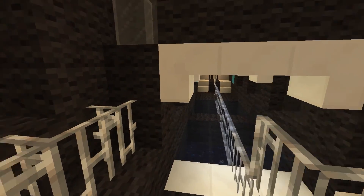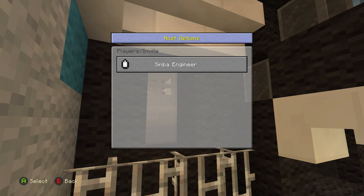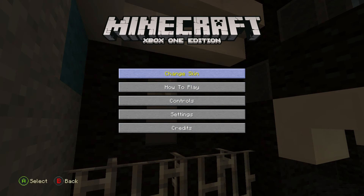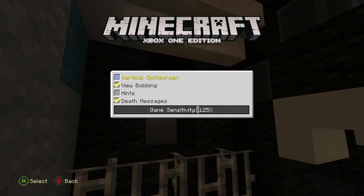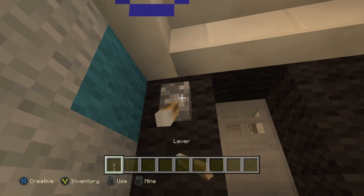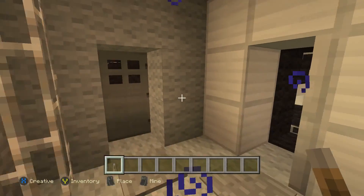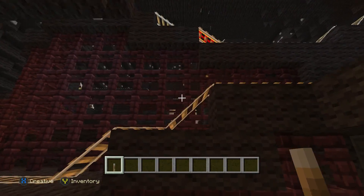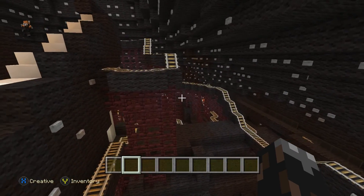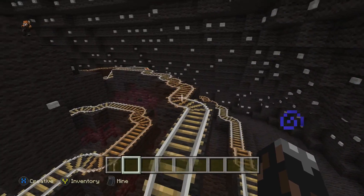Night vision — alright, now you guys get to see. Let me adjust the interface. There we go. Come in here — here's the inside of Space Mountain. It uses the same color scheme; you just don't actually see it like this from the outside.